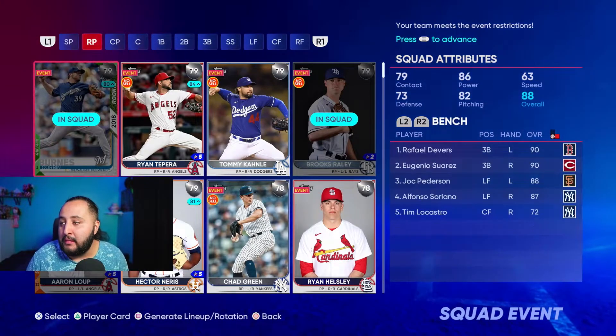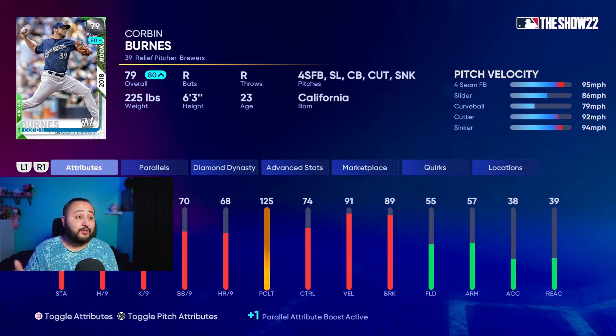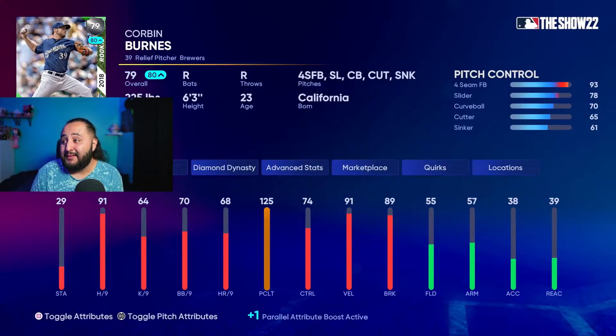For the bullpen, first you guys gotta have this Corbin Burns — the 79 silver Corbin Burns is really really good. He has a five-pitch repertoire: cutter, sinker, slider, and four-seam. He has 91 hits per nine. He doesn't have the best control on the pitches, but he's a really really good pitcher to come out of the bullpen, especially in a six-inning game event.